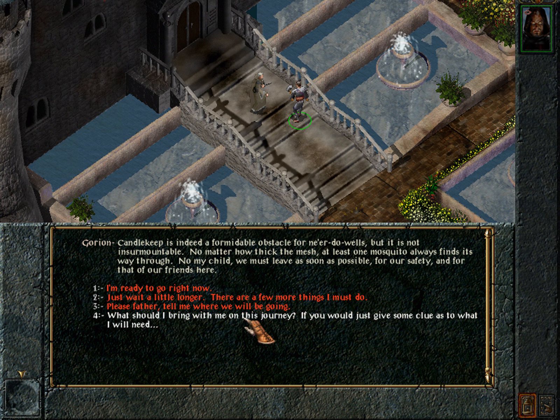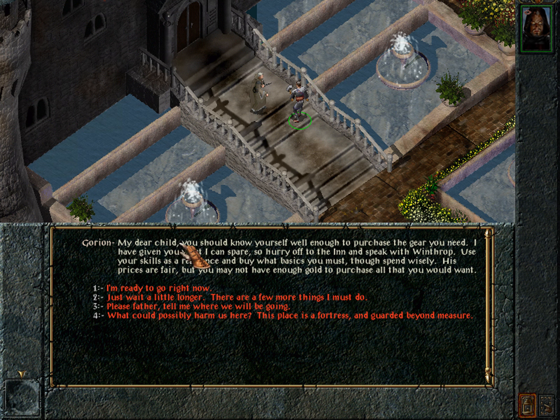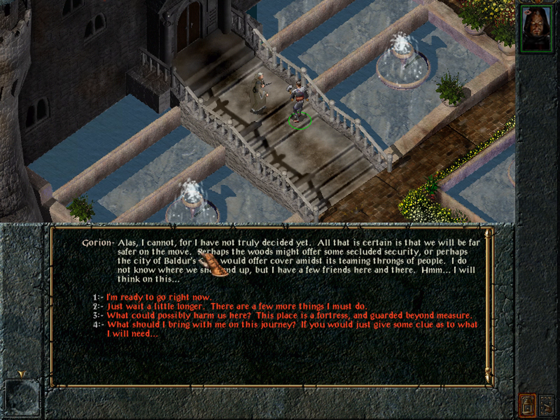We ask what to bring and where we are going. Gorion says: 'You should know yourself well enough to purchase the gear you need. Hurry off to the inn and speak with Winthrop — use your skills as a reference and buy what basics you must, though spend wisely.' We ask where we will be going. He replies: 'Alas, I have not truly decided yet. All that is certain is that we will be far safer on the move. Perhaps the woods might offer some secluded security, or perhaps the city of Baldur's Gate would offer cover amidst its teeming throngs of people. I do not know where we shall end up, but I have a few friends here and there.' So we are embarking on a journey with no idea where we are going — but with two assassination attempts in one day, he might be right.